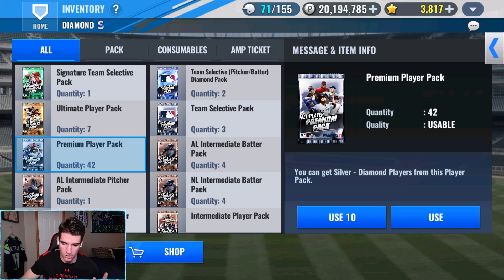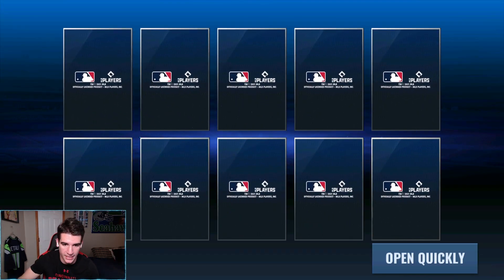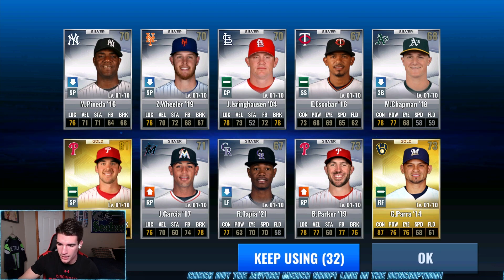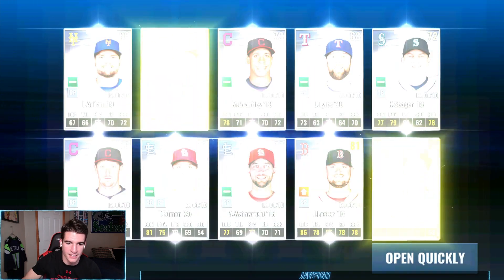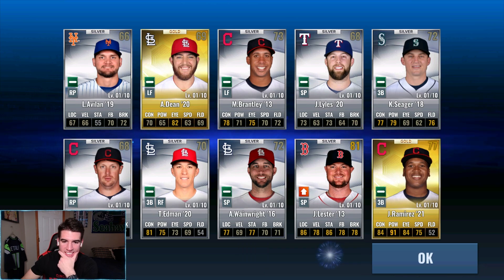How many diamonds are we going to pull today? I would love to see at least two — three or four would be goat stuff. I mean, ultimate player pack, we have seven. I hope we can pull one from that. Nothing in the first ten, two golds — any upgrade material? I don't see any upgrade material right there. We used to have Chapman but that was a long time ago. This Nola card is not terrible. Next ten — give me a diamond. No diamonds yet through the first 20. I think we're jinxing it. We're not gonna say anything next time. Ramirez — that's actually a pretty decent card for being a gold. That power is pretty good. Seager, we don't have Seager anymore — we recently got rid of him.